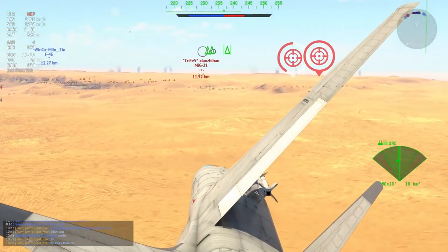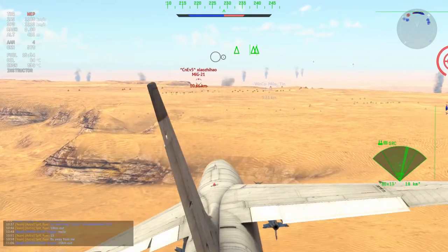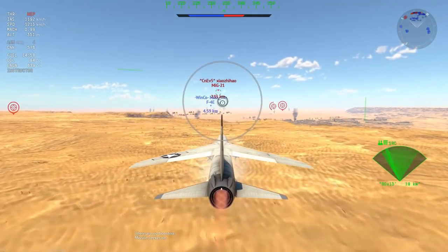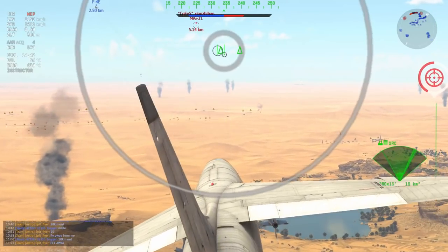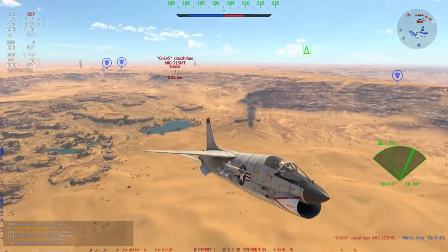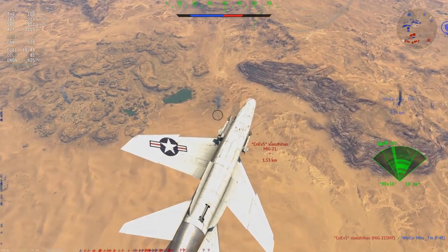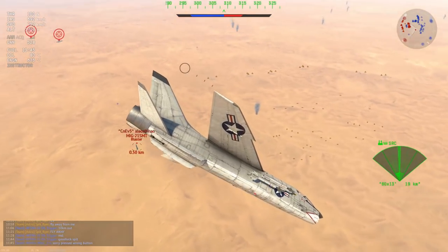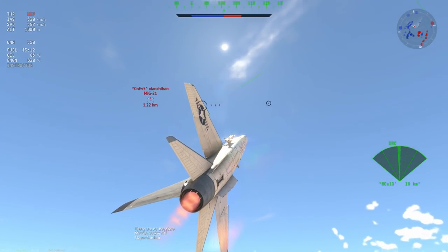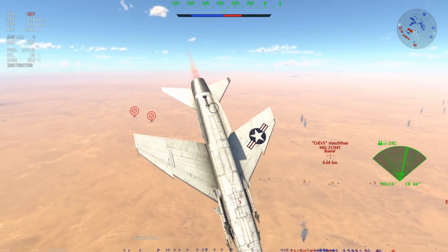The other friendly there unfortunately didn't make it, so it's just me and this F-4E. I'm trying very hard to communicate with him to see if we can pull through this. What I want him to do is travel either laterally — left to right relative to me — or in a better situation, travel away from me, giving the chasing MiG-21 his afterburner straight. Unfortunately, that's not what's happened. The MiG-21 is basically heading straight towards me. I have to go for a quick head-on — it's an SMT, just double-checking that it's an SMT and not a BIS. The F-4E has died, and now I am the only ally left.